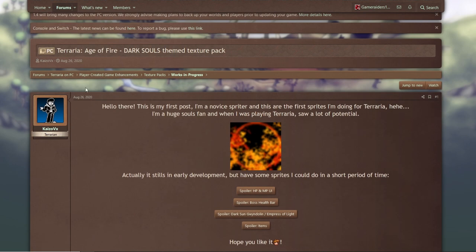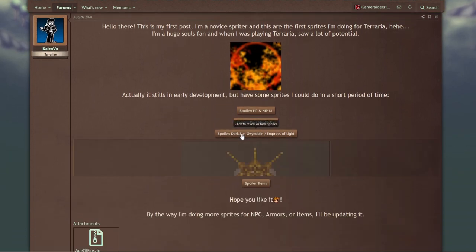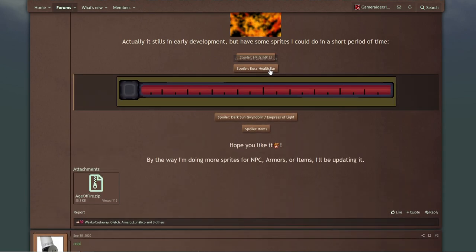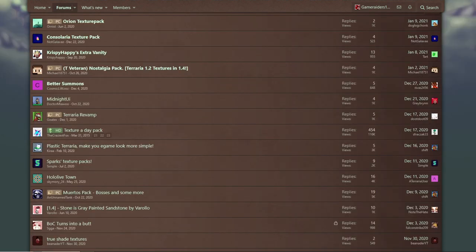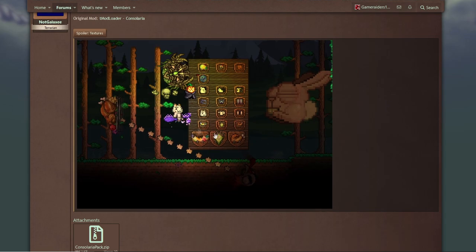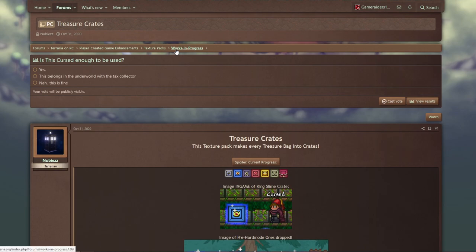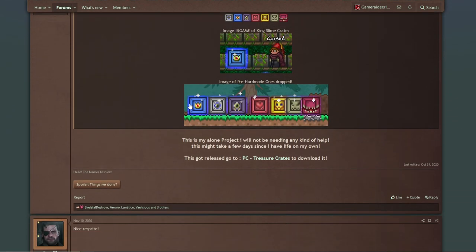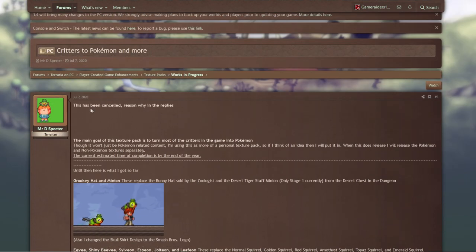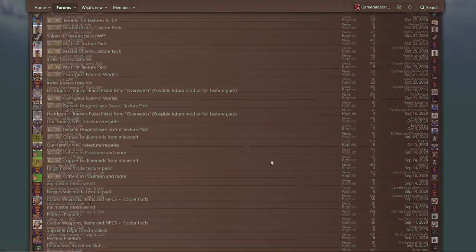There's a Dark Souls themed texture pack for Terraria, and the coolest thing it adds is Dark Sun Gwendolyn as the Empress of Light — pretty cool. Didn't even know Dark Sun Gwendolyn had a snake at her feet. We also got a Consolaria texture pack — I'm curious what they do here, since Consolaria adds console, mobile, and 3DS content not on PC. Looks like they're replacing sprites. There's also a cancelled Critters as Pokémon pack which was always cool to look at.